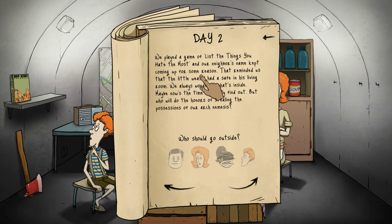We played a game of 'list the things you hate the most' and our neighbor's name kept coming up. That reminded us that the little weasel had a safe in his living room - we always wondered what's inside, maybe now's the time to find out. But who will do the honors of stealing the possessions of our arch nemesis - who should go outside, due to the fact that we just had a nuke go off? I'm a curious gamer so of course I want to see what's in the safe. I'm gonna send the old papa bear out - Ted, go out and show him who's boss!